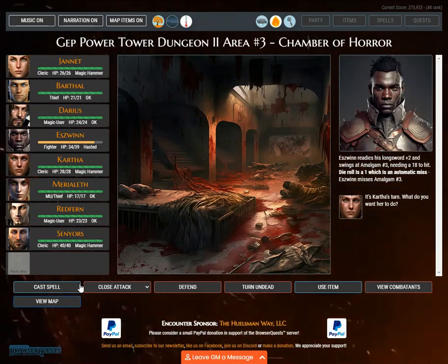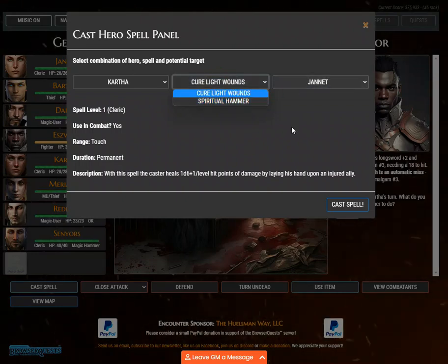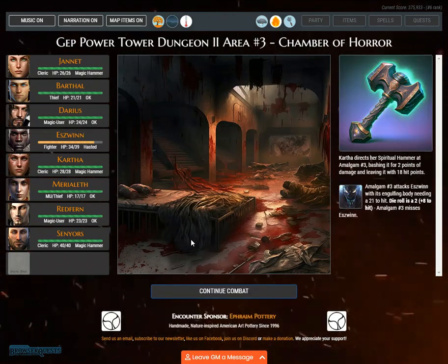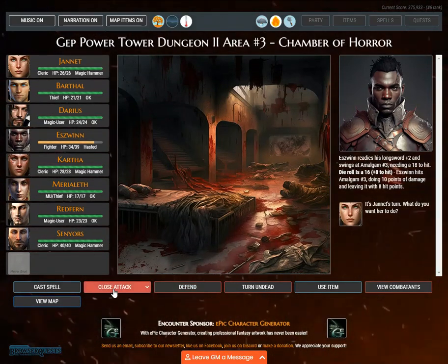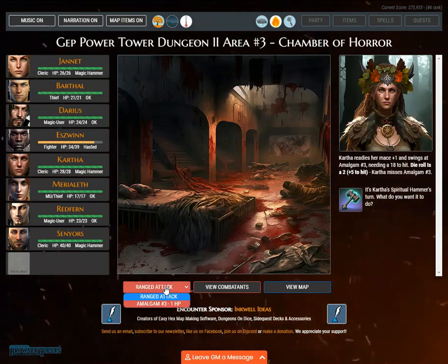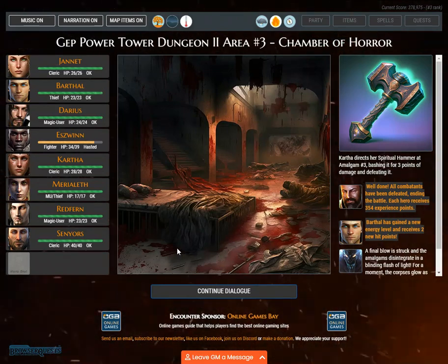Eswin readies his longsword plus 2 and swings at Amalgam No. 1. Kartha readies her mace plus 1 and swings at Amalgam No. 3, needing an 18 to hit. Kartha directs her Spiritual Hammer at Amalgam No. 3, bashing it for 3. A new combat round. Eswin swings at Amalgam No. 3, needing an 18 to hit. Kartha readies her mace plus 1 at Amalgam No. 3. Kartha directs her Spiritual Hammer at Amalgam No. 3, bashing it for 3 points of damage and defeating it.